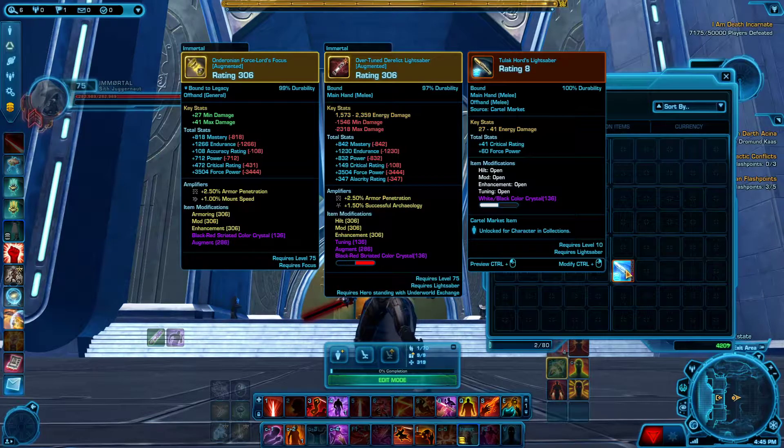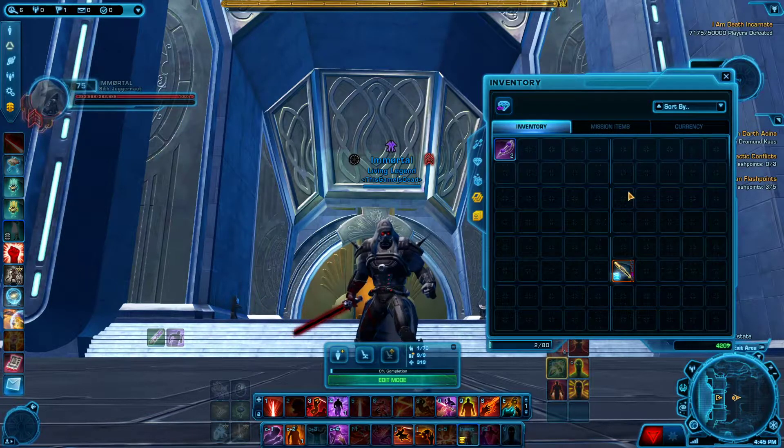Let's go ahead and hop out of this, go to our inventory. First of all, you're going to need Tula Kord's Lightsaber — you can get it from the CM or the GTN.